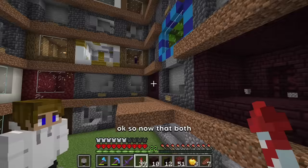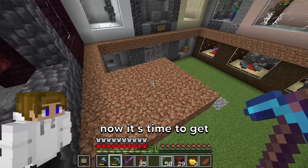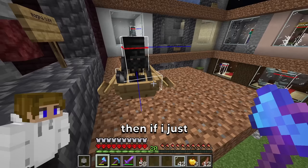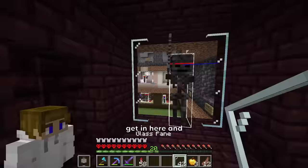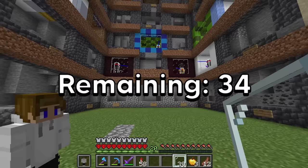Now that both of the cages are done, let's put the mobs in them. I have trapped the blaze. Now it's time to get the wither skeleton. So if you just come right down here, then if I just break this — get in here — you are now stuck forever, which now checks two more mobs off the list.